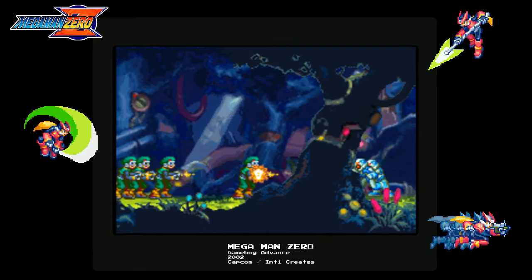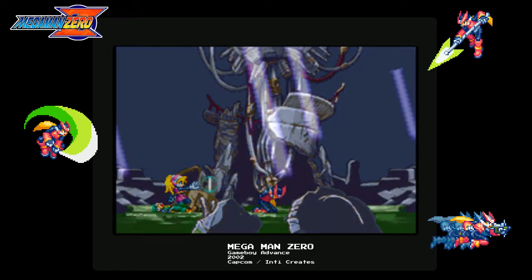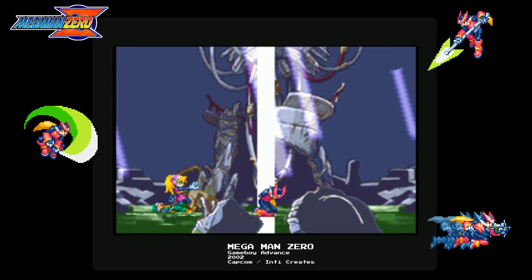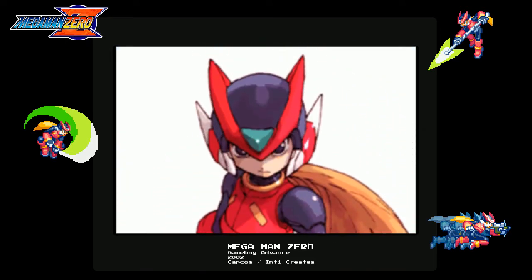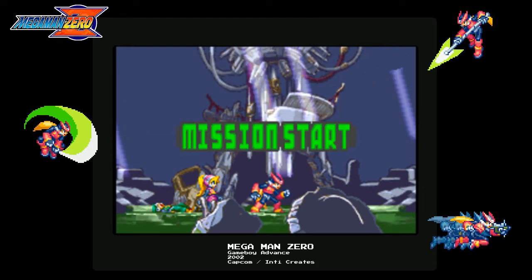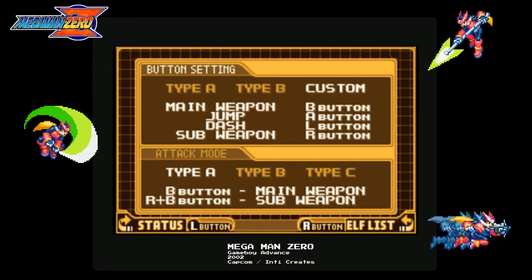This game takes place after Mega Man X5 in the Mega Man X timeline. I haven't really been into the story of the Mega Man games — it really isn't super deep, it's just giving you a reason to fight robots. But it happens about 150 years after Mega Man X5. The reason it skips 6, 7, and 8 is because this was made between 5 and 6, and Capcom made those without Keiji Inafune, the creator of Mega Man.